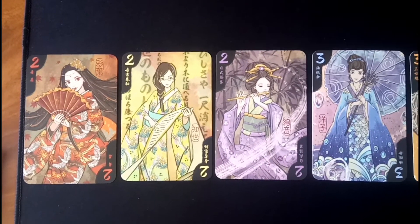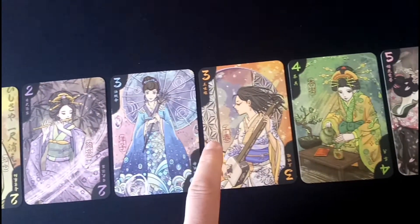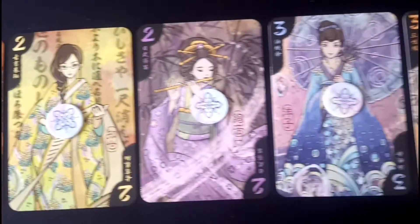First, place all the Geisha cards in ascending numerical order. Then place one of these tokens in the center of each card.